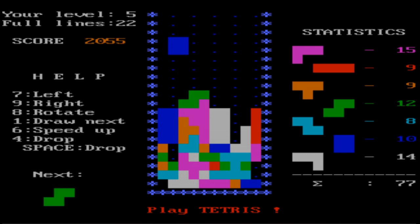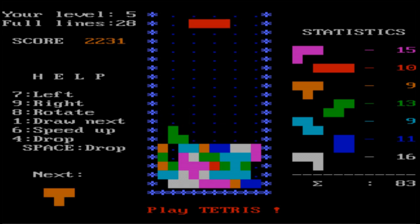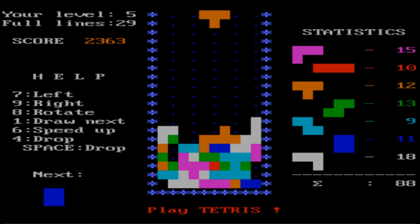I never worked out what causes the level to increase in this version of Tetris. Normally it's every 10 lines, but on this game I think it's more of a timed increment. You're not going to notice at the moment because I started the game at level 5. Certainly at the end of the game, where I start struggling on level 8, I don't even get a line, and it jumps to level 9, and yeah, that dooms me.